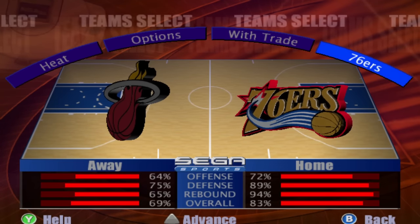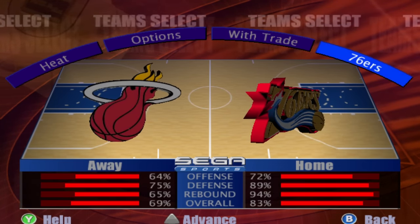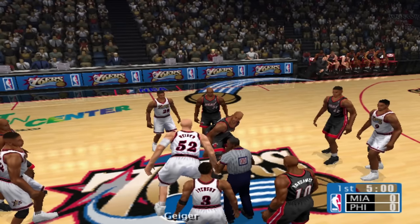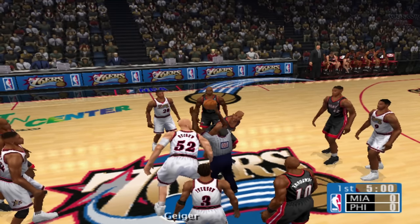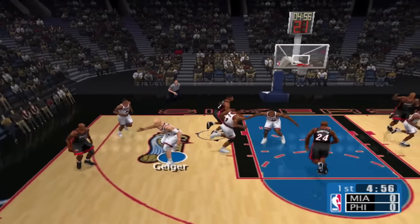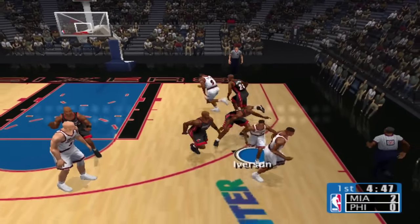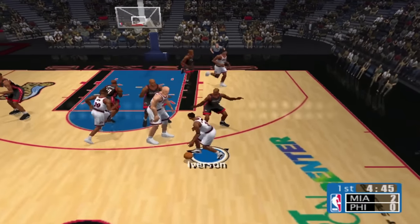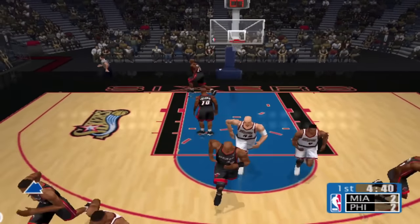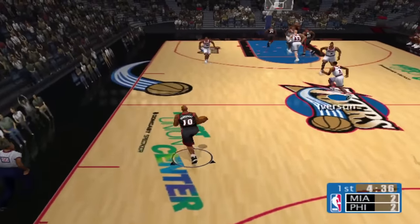For all these games we're just going to be hopping into exhibition or play now, and we're just going to be scoring with the cover athlete. This is going to be so much easier than our video where I had to hit a three in every game — some players just weren't great at threes in 2K. I got AI with the ball, going for a nice two-point fade right here, and that is money. It's so easy to score in these early games.